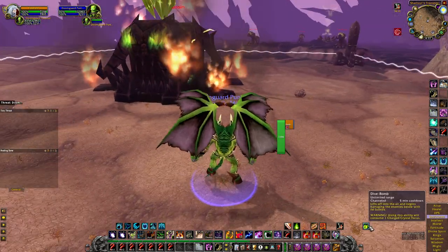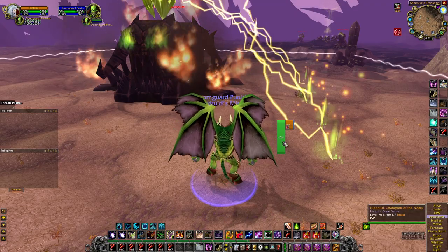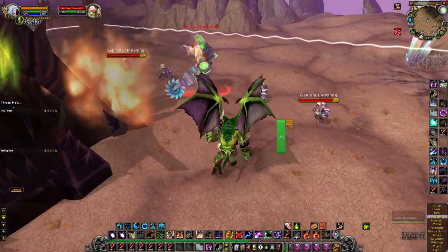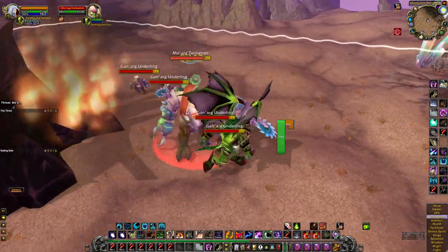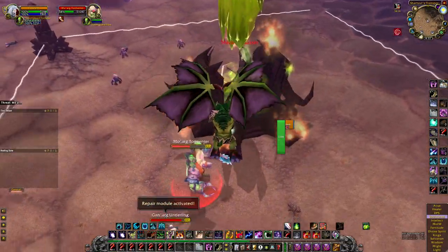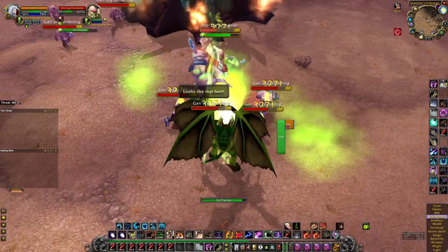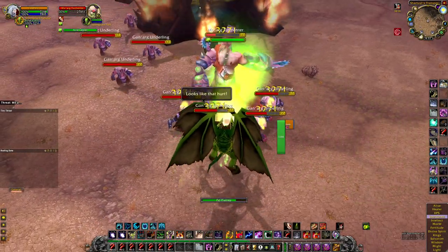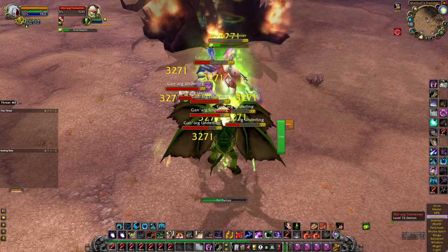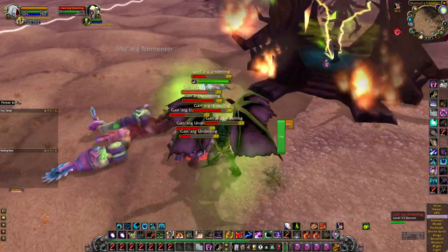Each phase has a super ability you can use, but as long as you're doing things right you shouldn't need it — it also requires an item. Stun the big guy with Axe Throw, hit him, then jump and use Fell Flames. Continue using the instant attack on stunned targets while you're Fell Flaming.